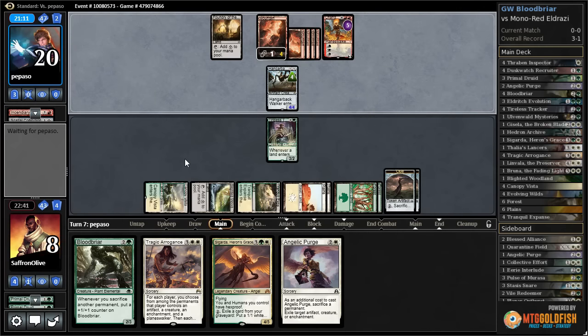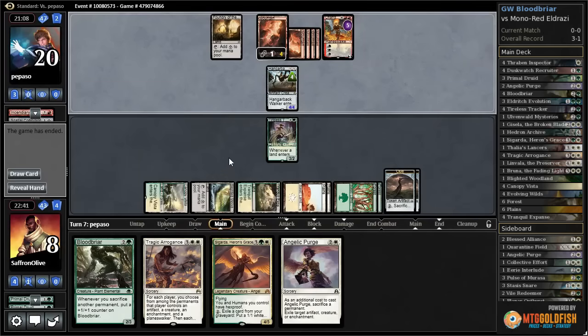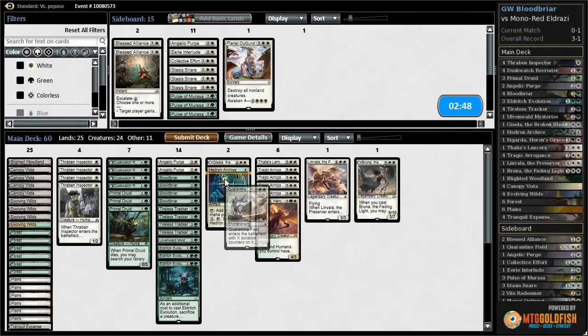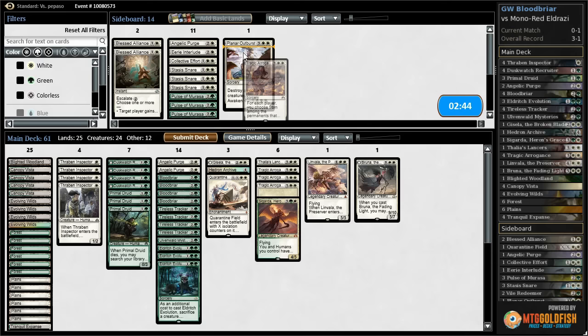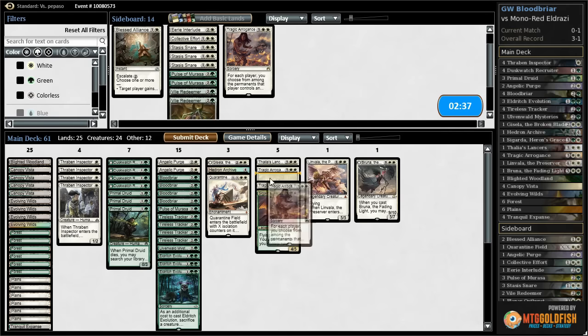Now we're very much dead. That was a very unfortunate draw — I don't think this is even a bad matchup, I think that was just a very bad draw. Since our opponent's on the Chandra plan, I think we bring in a Quarantine Field over a Tragic Arrogance, and a Pulse of Murasa over Tragic Arrogance, and try it like that. As long as we're not getting mana screwed I think we have a decent shot.